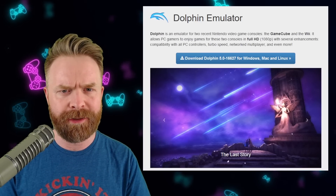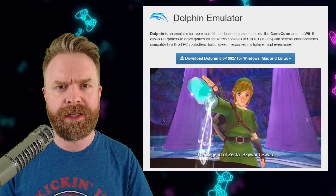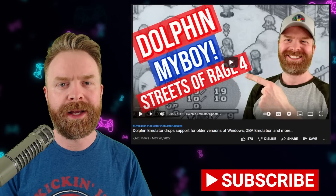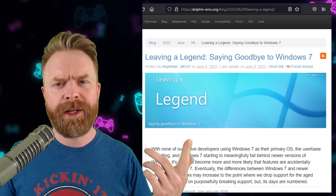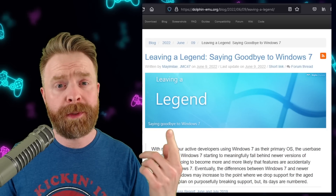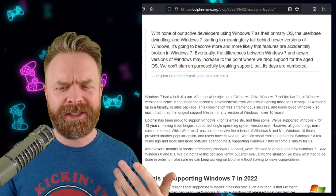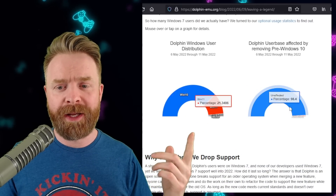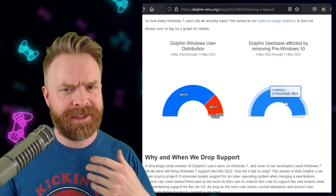Some people might not like to hear this news, but it's official — Dolphin has dropped support for earlier versions of Windows. If you're a member of this channel, chances are this news is absolutely no surprise, considering we knew it was coming back in May. Fortunately, the Dolphin team did provide a great write-up explaining exactly why they're dropping support for earlier versions of Windows, and I'll drop a link to it in the description below. And surprisingly, it doesn't really seem to be affecting a whole lot of people. They also supplied their user base data, and a whopping 98.4% of the Dolphin user base is not affected at all.